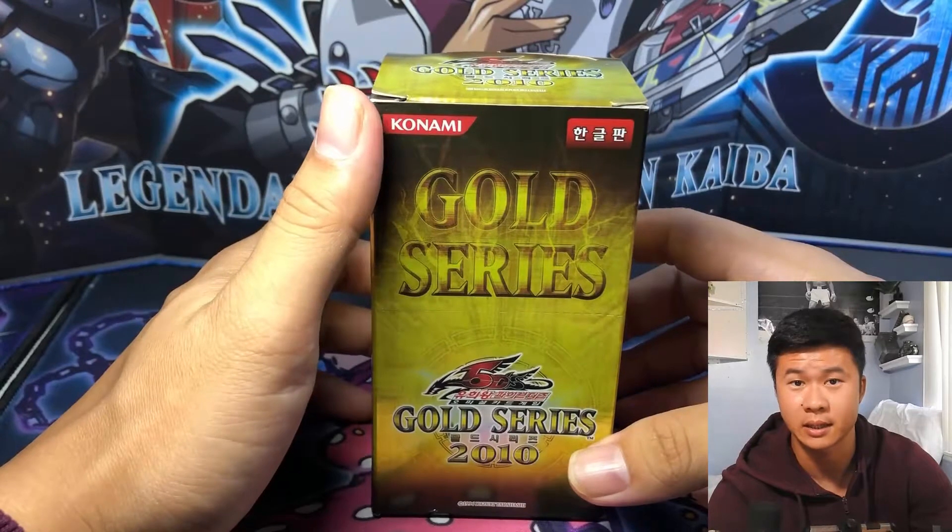Gold rare Skill Drains — that's what we're going for. Ally of Justice and DAD — if you're wondering why I said DAD, the acronym stands for Dark Armed Dragon. Call of the Haunted, that's a new one, and Lightning Vortex. I think we have a playset of Lightning Vortex now — not bad.